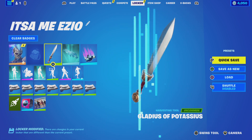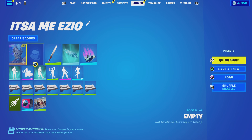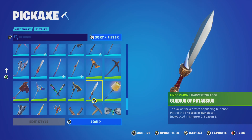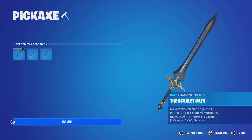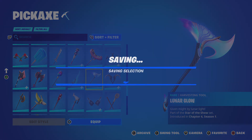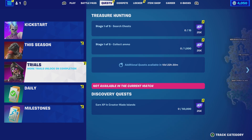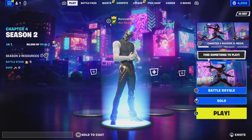Now we got this guy. Wait a minute — they changed the locker, didn't they? Because this is what I have for Ezio. The name of it is "It's-a me, Ezio." That's what I have for it. Let's change our pickaxe. Let's just do this one — why not? Then we'll keep everything else the same. Looks like I have 4,050 V-Bucks left.